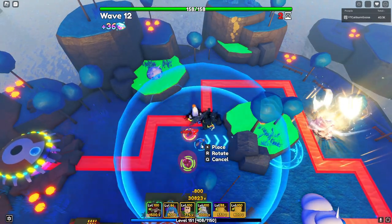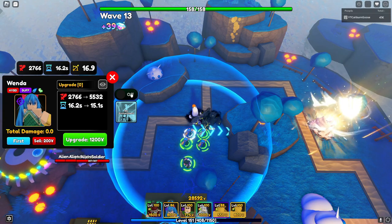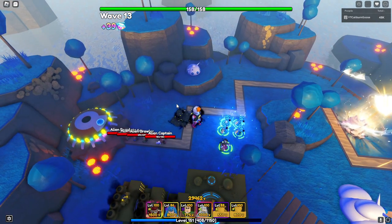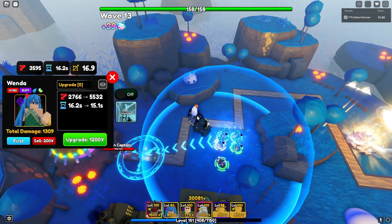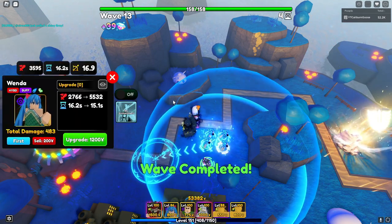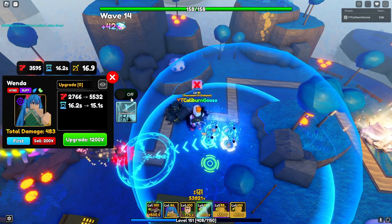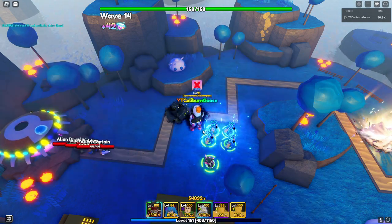With Wenda it's the same thing as Orwin. Wenda goes from 30 to 69 to 100. So same thing here — auto, one Mississippi, two Mississippi, three Mississippi — and then you'll wait a wave. Then all the 30s will disappear, and that's when you pop the third Wenda. After the 69 disappears, you pop the fourth Wenda. Wenda is a little faster — she gets the 100% buff in about three waves instead of four with Orwin, because she goes straight to 100.